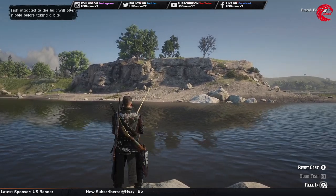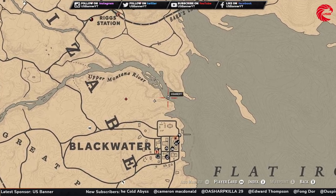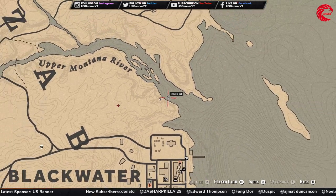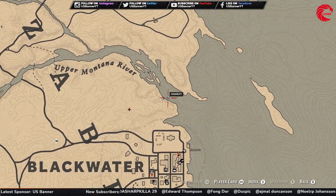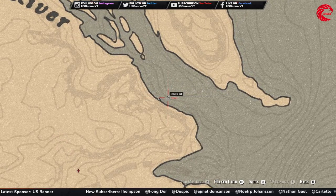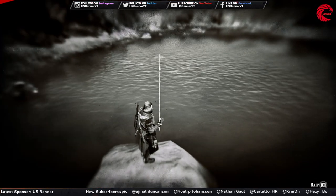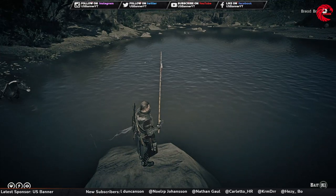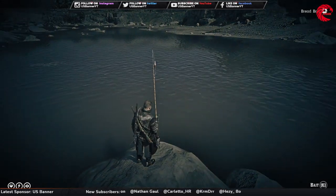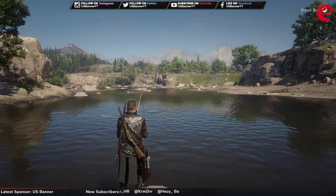Wait for the bite. This is the location I'm standing at currently. You can stand over here and wait until you get a bite. When you're in the location, use Eagle Eye — you can see which fish are around. I can see some pickerels here — they could be Chain Pickerel or Redfin Pickerel in this location. Let's try.